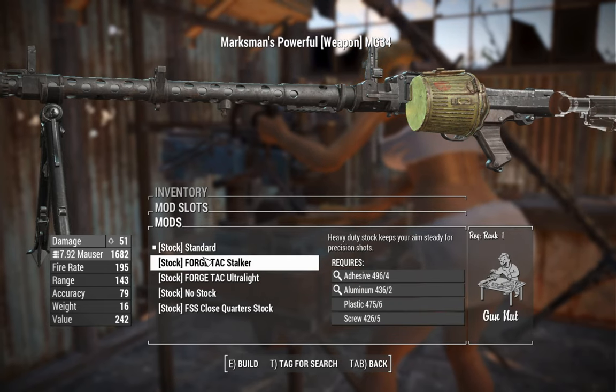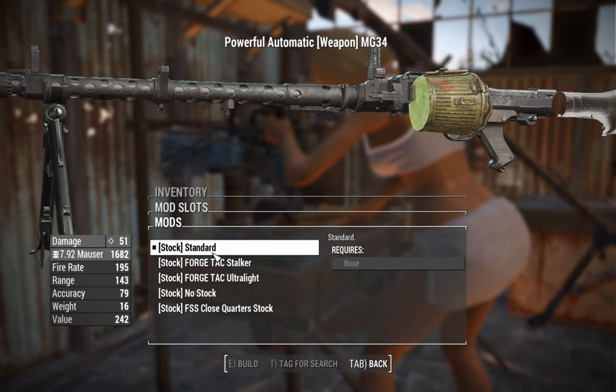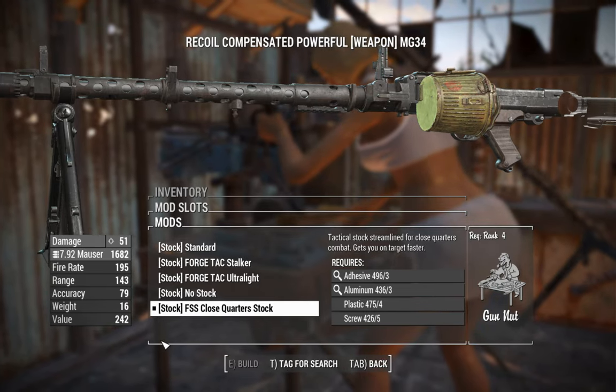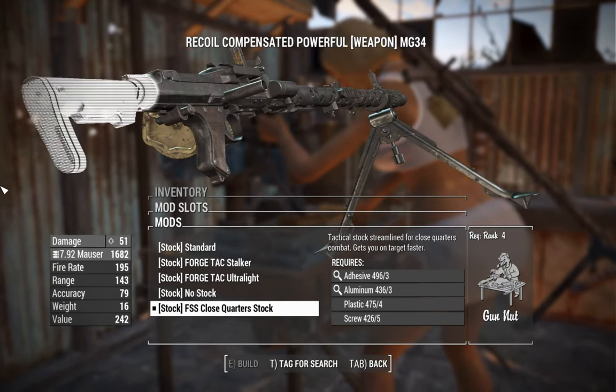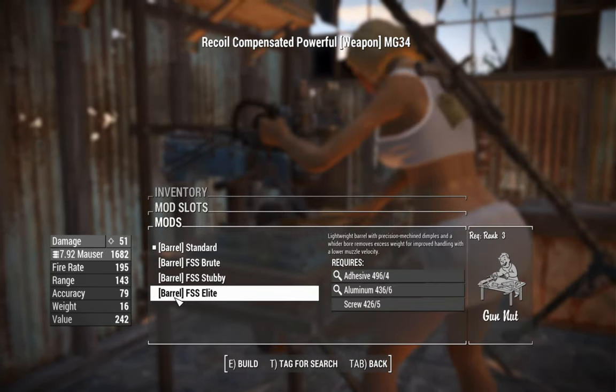Next, you've got the stocks, and you can throw on some modern tactical stocks. You can barely see them, but they're there. We'll go for the one that requires Gun Nut rank 4 because that's got to be the best for recoil reduction — a little bit of extra comfort in your shooting.